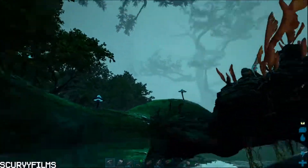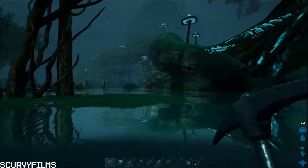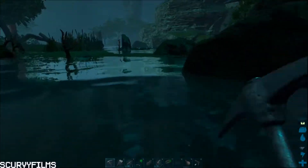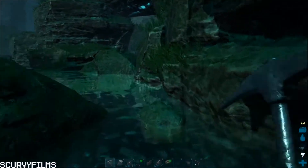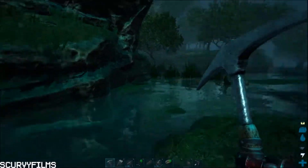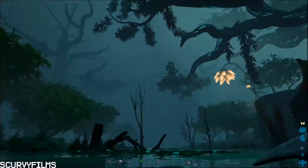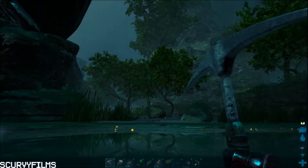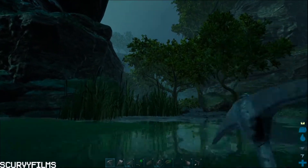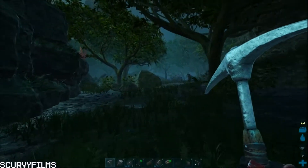So now we can definitely make a spyglass and be able to find one of these blood stalkers. We may actually be able to get a blood stalker this episode. I know I was considering just getting an iguanodon to get a little better tame - that might be something we do in the next episode. But hopefully this episode we can get this blood stalker. I'll be back once we get over to our actual base - see you over there.